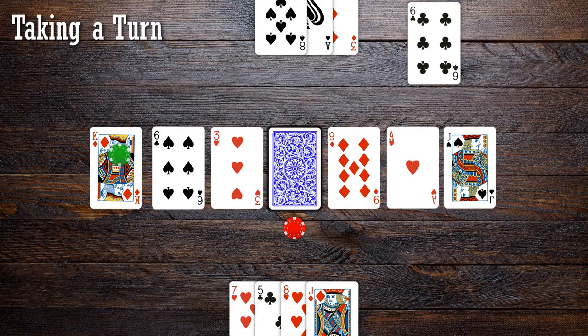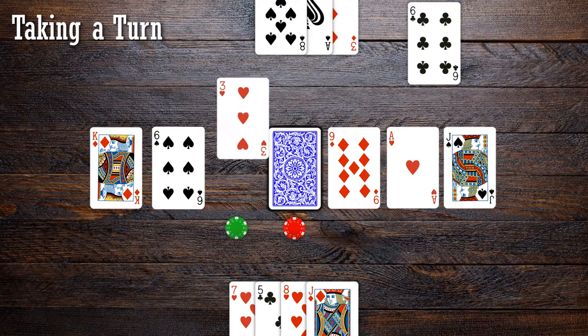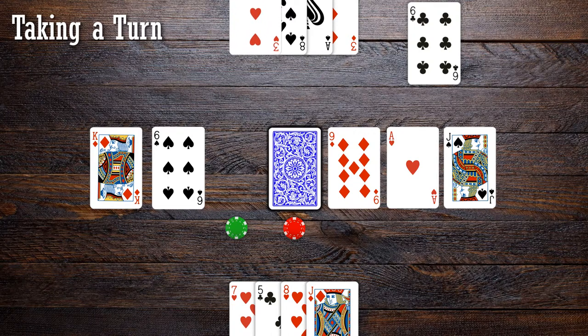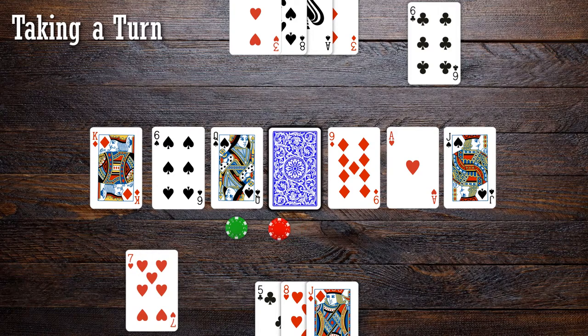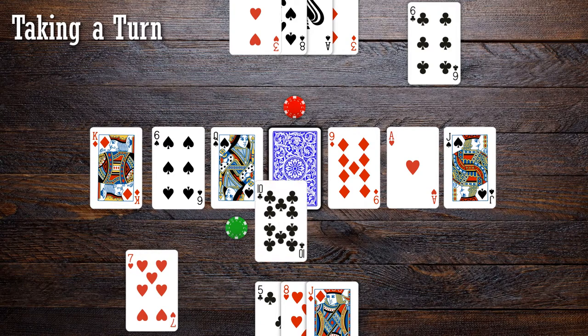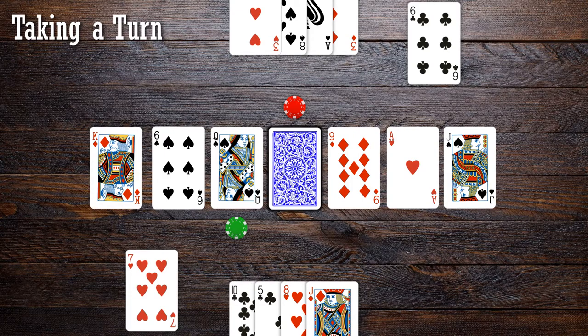Player 1 moves to the 3 of hearts position. Once the marker finishes moving, the player picks up the card at that marker's location, placing it in their hand. The picked up card is replaced with the top card of the stock. The turn ends, and now it's the next player's turn. Player 2 discards the 7 of hearts and moves to a position at the stock. If a marker lands at the stock, the player collects the top card of the stock and no cards need to be replaced.